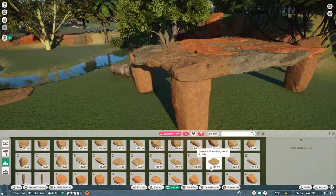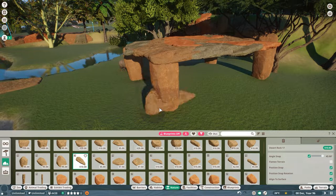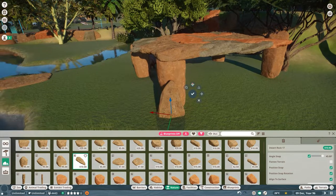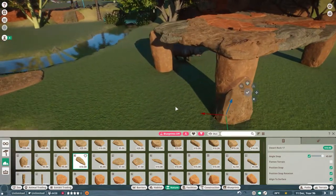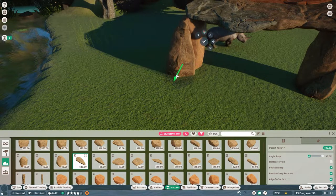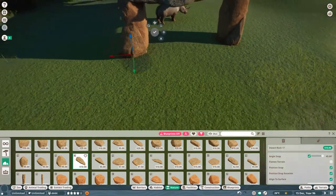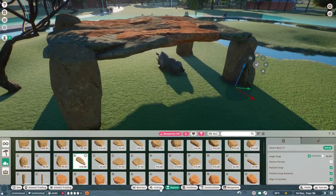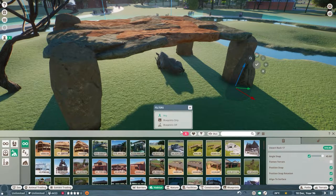Now I'm going to spruce this up just a little, with a little bit of variation on these posts. I'm going to do it on the outside of the post because these rocks are affecting how the animals navigate. That way it looks less plain. Let's go ahead and give them something to lay on — bedding. Blueprints off.